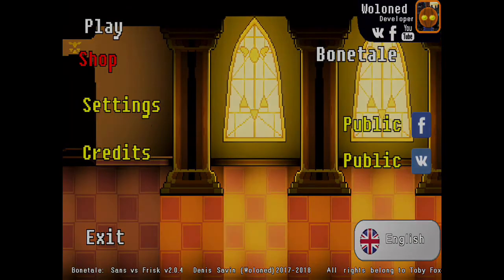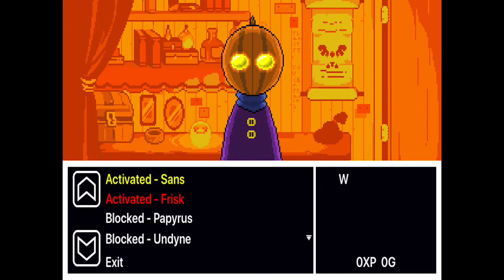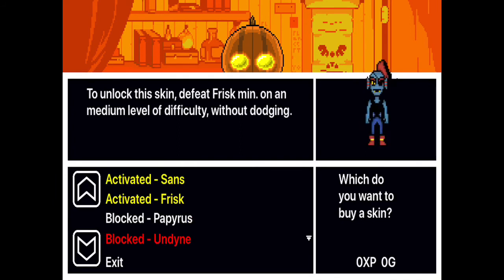Here's an extra clip — you can actually get other skins. You could get Undyne and Papyrus. You have to go to the shop, which is near the menu and the play button. In order to get Papyrus, you have to kill Frisk using only bones.